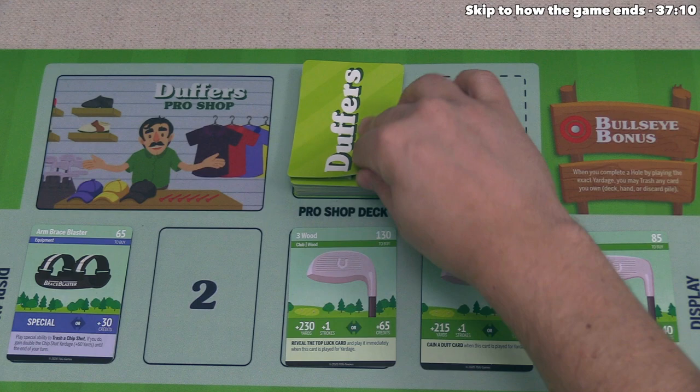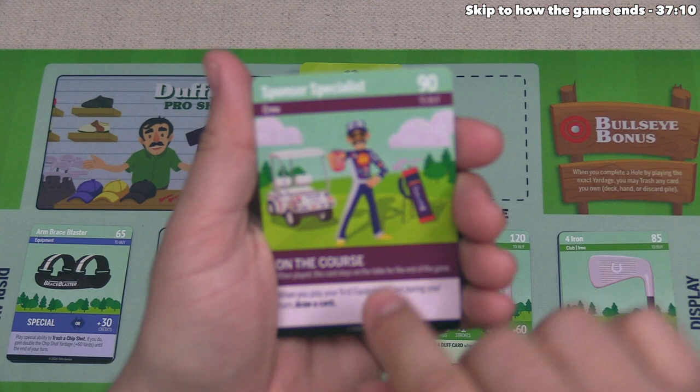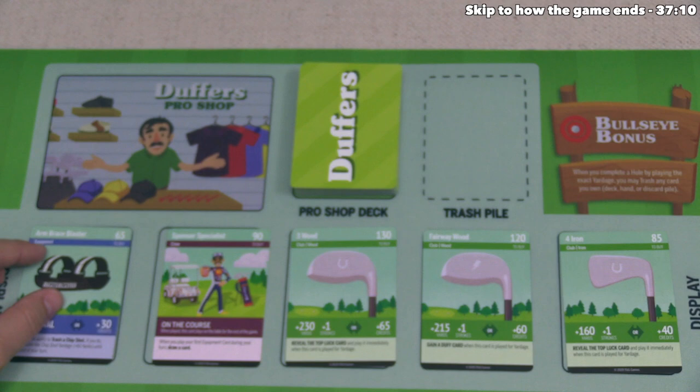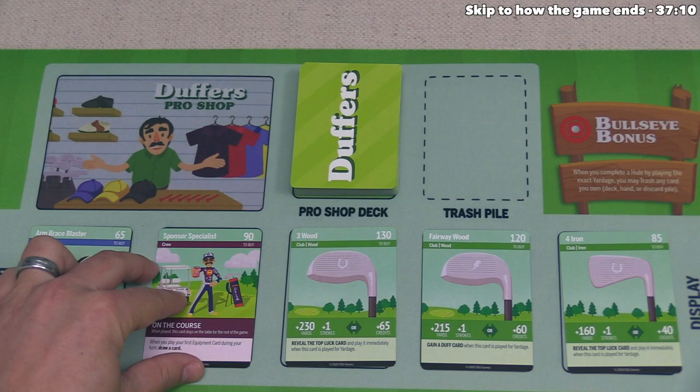The new pro shop card is a sponsor specialist — a crew member who stays on the course once played. Down below, it says when you play your first equipment card during your turn, you draw a card. The blue banner indicates equipment. We actually have a couple pieces of equipment already, so hopefully we can pick this up before our opponents do.